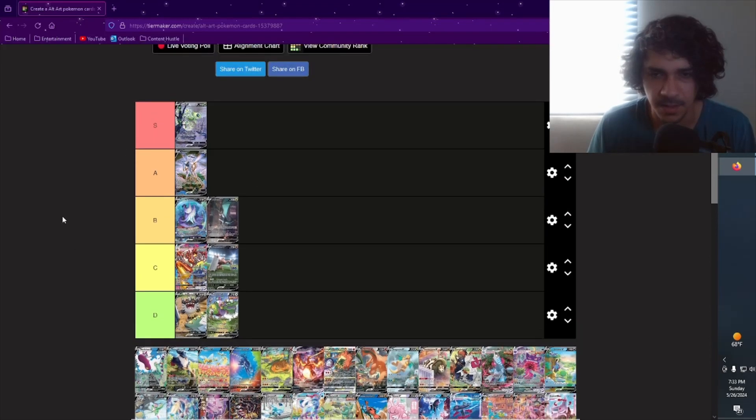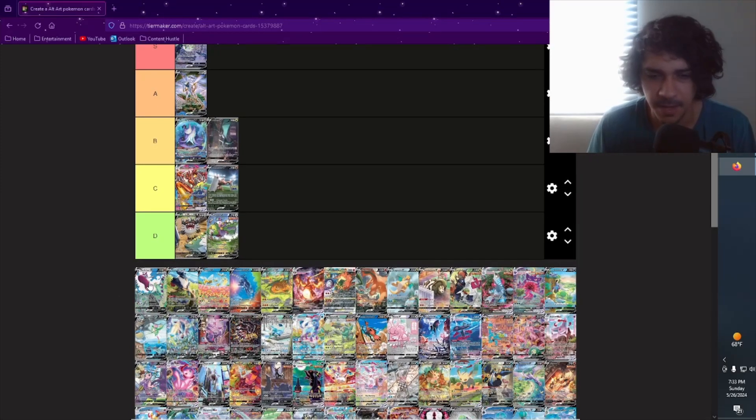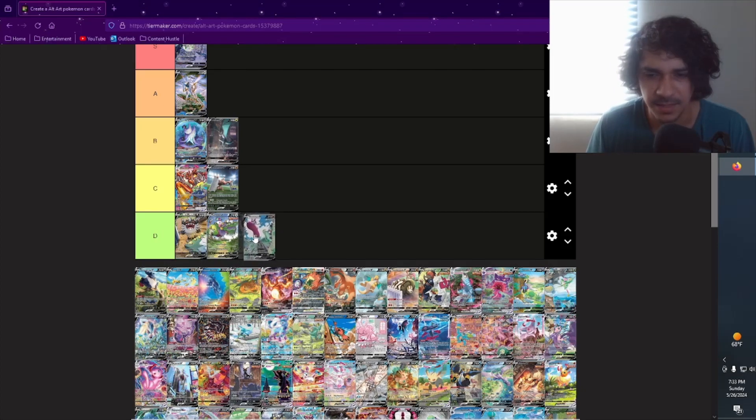We got Machamp — I forget which set this is from, but you kind of have like an awkward angle in this artwork, like an underneath shot of him jumping or something. Not too cool in my opinion. Is it worth a D? Either a D or a C — probably yeah, D. I don't really care for this one.